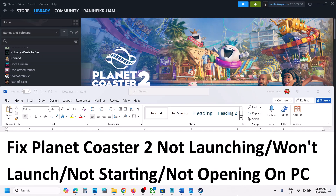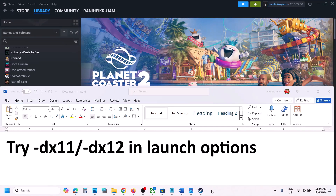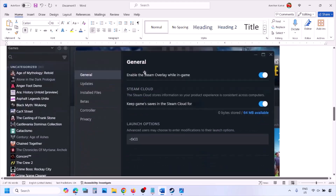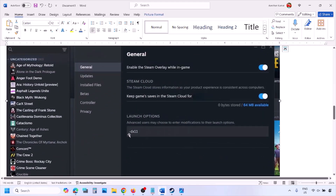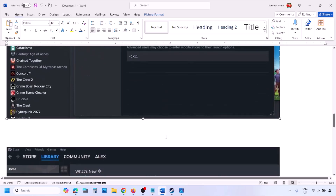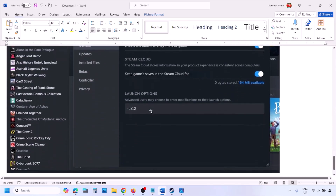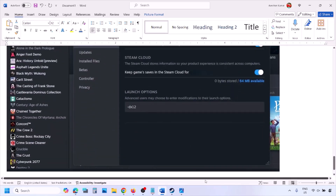Hello guys, welcome to my channel. Today in this video I'm going to show you how to fix when the game is not launching on your Windows computer. First of all, try DX11 or DX12 in launch options. Go to Steam library, right-click on your game, select Properties, and in the launch option type dash DX11. If that does not work, try dash D3D11, and if still not working, type dash DX12, then launch the game and check.